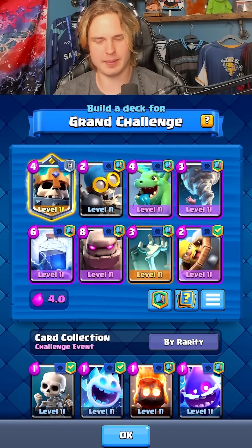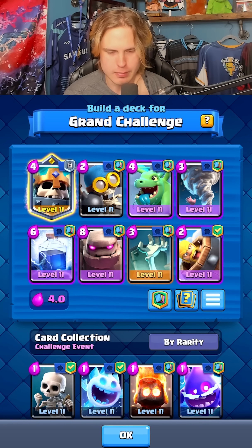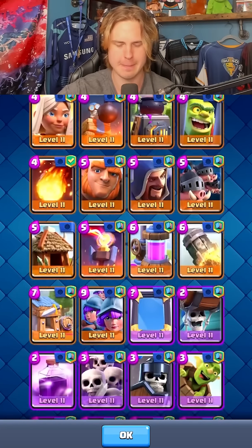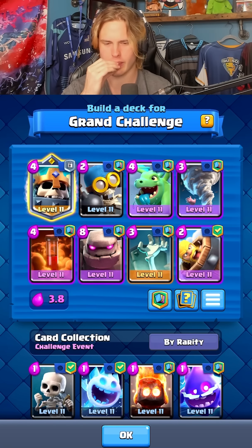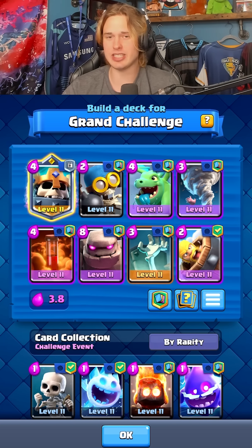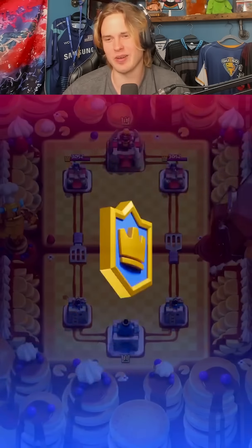We need to decrease elixir more chat — any suggestions? E-Giant — we could put E-Giant instead of golem. We could even put like giant or something. I could also put like poison instead of lightning, which probably wouldn't go very well but we could do it. That's probably what I'm gonna start with, and then we can go to E-Giant and then giant and kind of go down the line here. We're gonna get into a spot where we're not even running a golem deck anymore. E-Giant would definitely work.